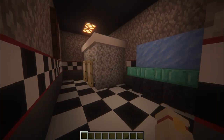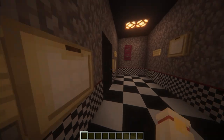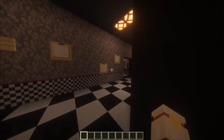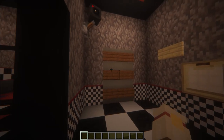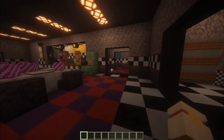The bathrooms are the exact same on both sides — we have just a couple stalls and some sinks. Same thing on this side, just a couple stalls and some sinks. And then this door right here — you'll find this out when you eventually download the map, because you've probably already guessed what's behind there, but you'll see.